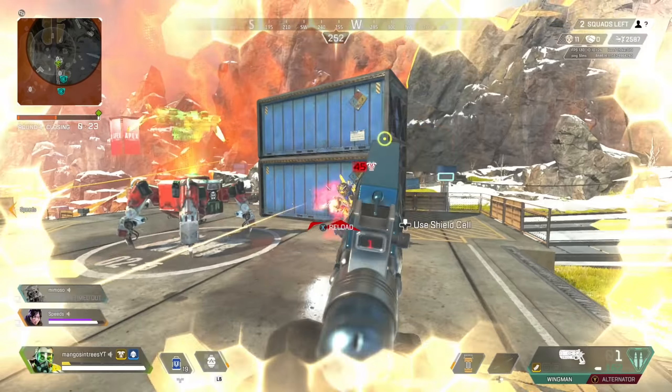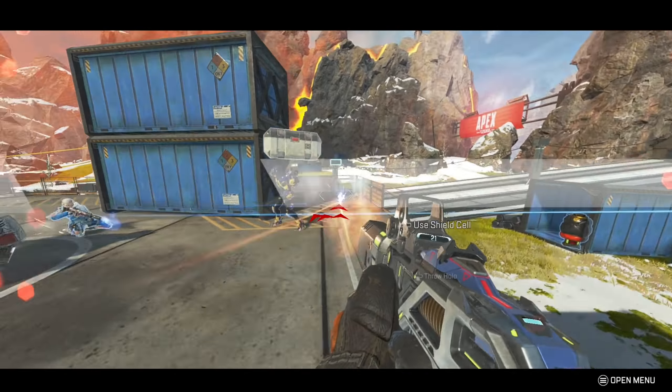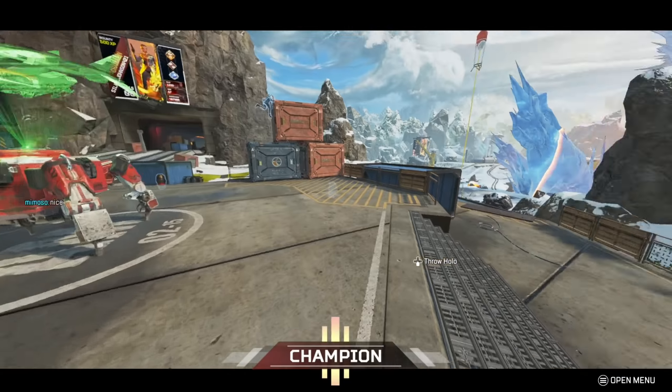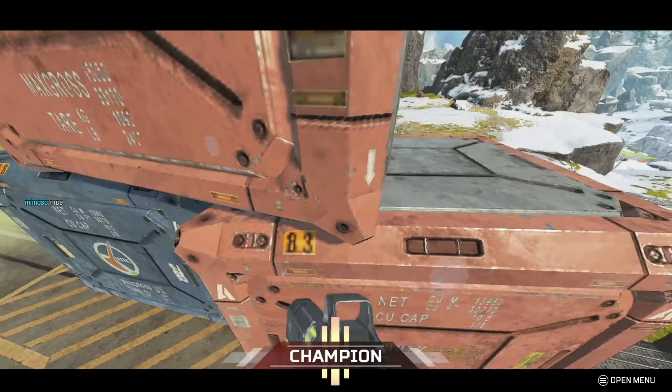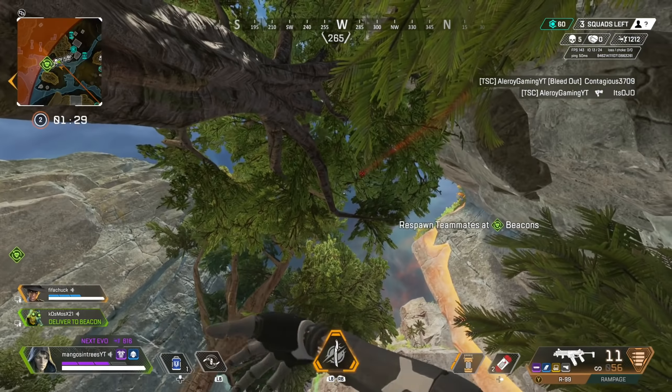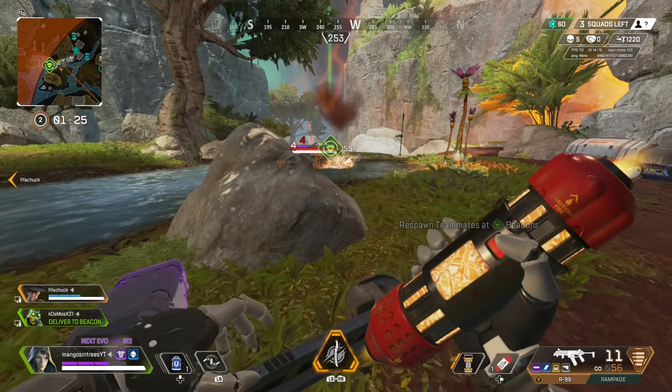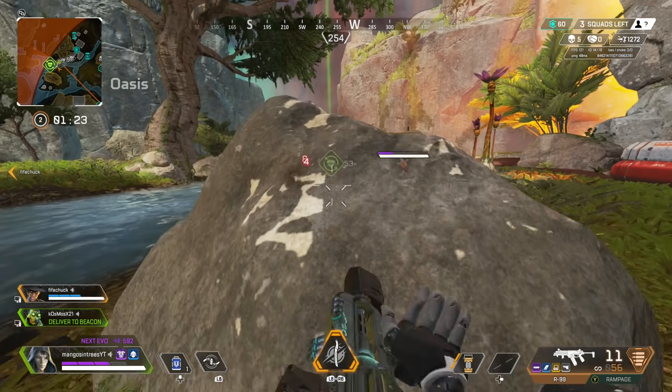Lots of players learn how to wall bounce but never implement it in game or in an actual engagement. A good way to practice is to just do it while you're rotating around the map. The last thing you want is to go for a wall bounce to surprise the enemy and then just miss it. The wall bounce can lead to some pretty cool clips, but be sure to use it sparingly.